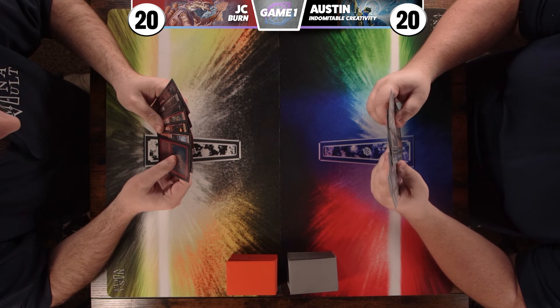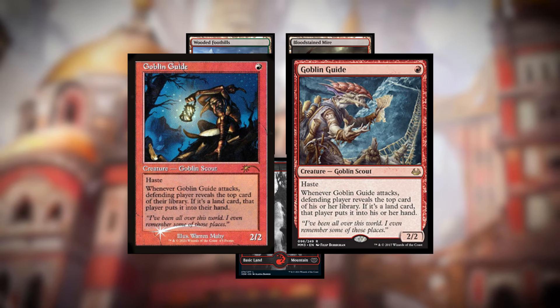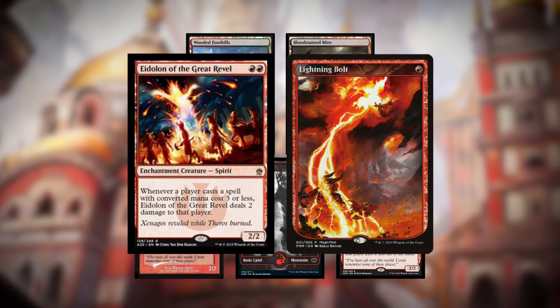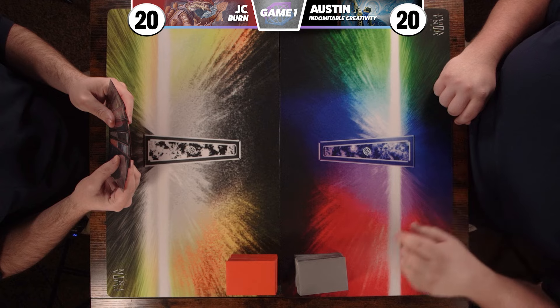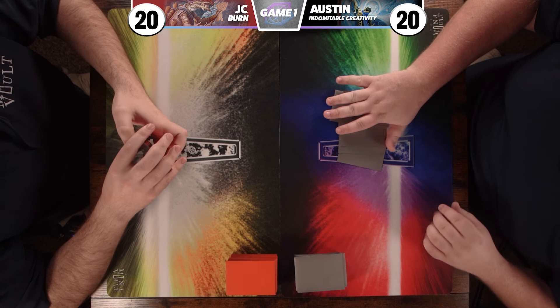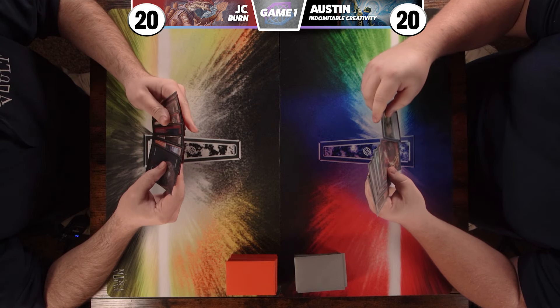I think I'm good with this hand and I'll keep it. I think I'm going to mulligan. This is a reasonable opening hand: three lands — a Wooded Foothills, a Mountain, and a Bloodstained Mire. I've got two Goblin Guides to apply early pressure, an Eidolon of the Great Revel which isn't the best in this matchup, and one Lightning Bolt. It's a creature-heavy hand, but it'll apply some pressure.